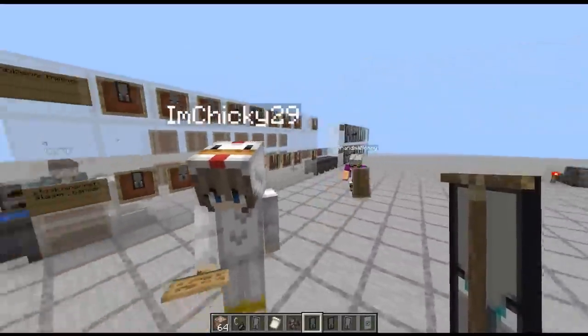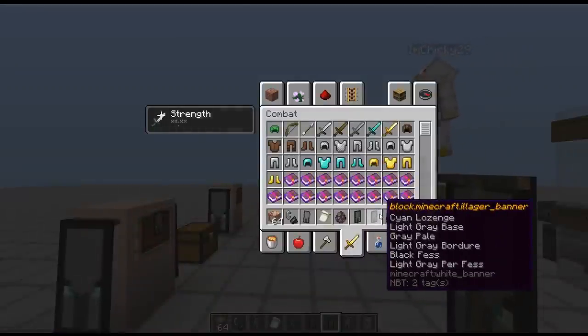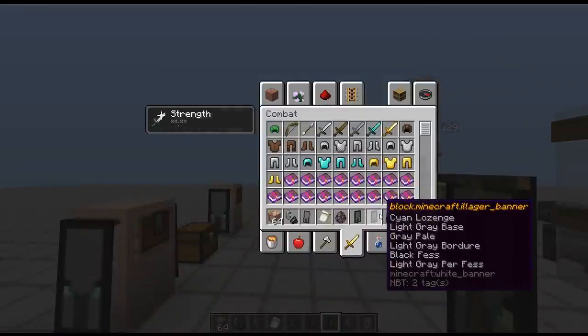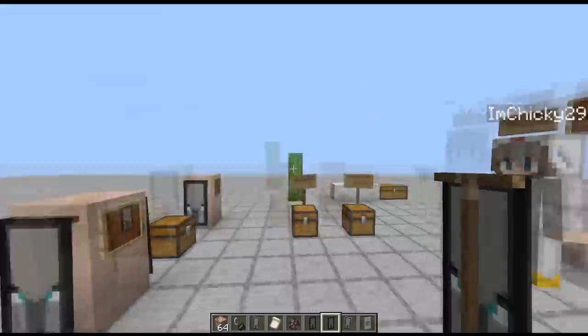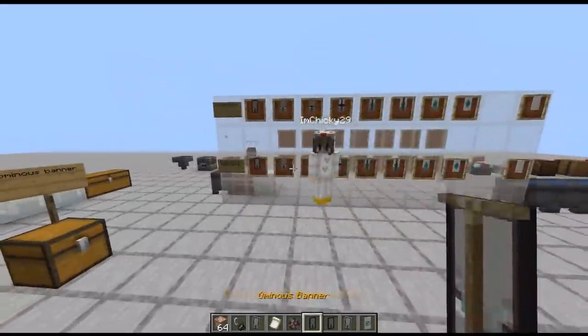The guys remember some of the past snapshots — they had a problem with there being two different types of banners. One was the one that showed block.minecraft.illager_banner, when they were all supposed to be Ominous Banners. They actually tried fixing this bug, but I'm a Chicken showed me that it's still possible to get both variations.